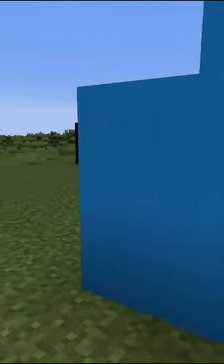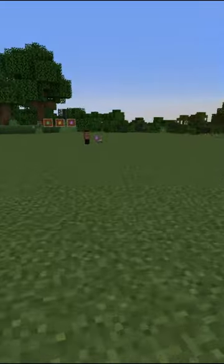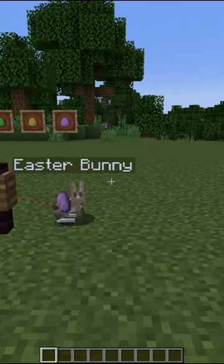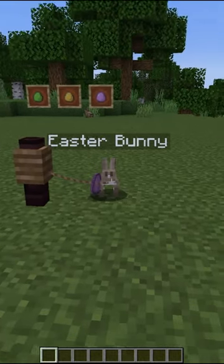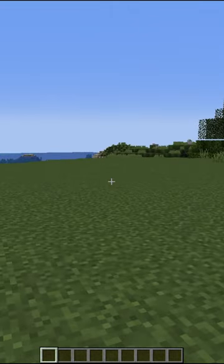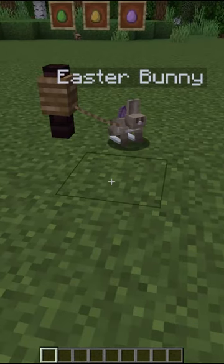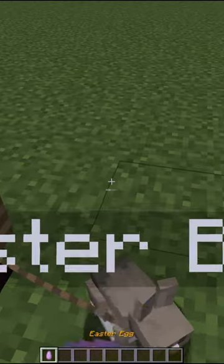Basically, it just adds some Easter Eggs to your world by way of the Easter Bunny. There is one Easter Bunny in your world. If he dies, another bunny takes over as being the Easter Bunny. And once every two minutes, he will lay an egg.